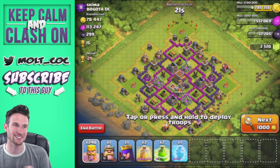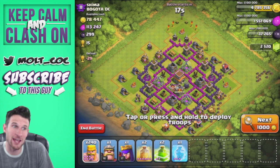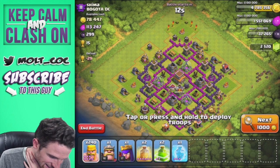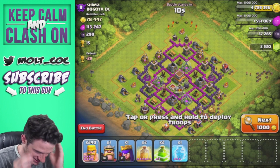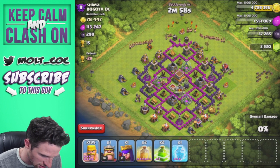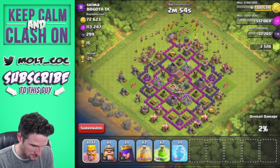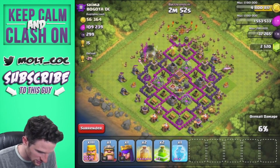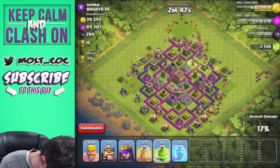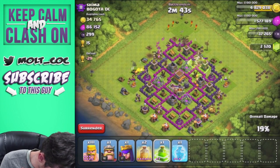We're going to attack this base — I want to see how much of it we can destroy. It has an okay amount of loot for a Town Hall 8 being attacked by a Town Hall 10. I'm going to drop off a wave of barbarians all up at the top portion of this base and drop off a jump spell right here for those guys to get in.